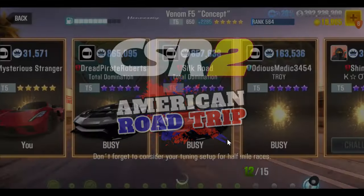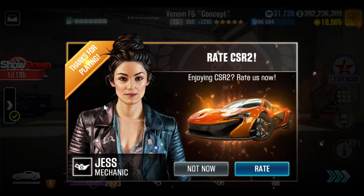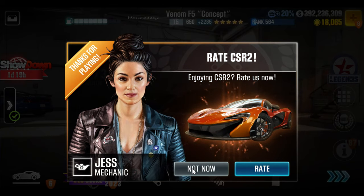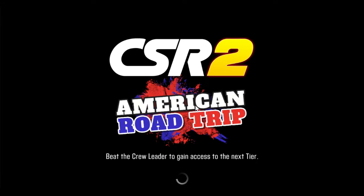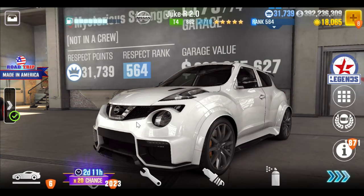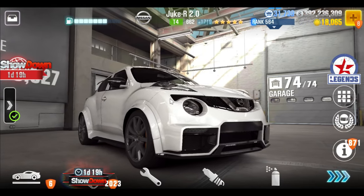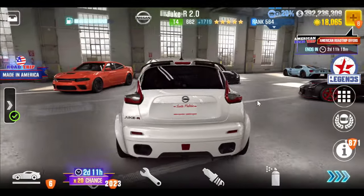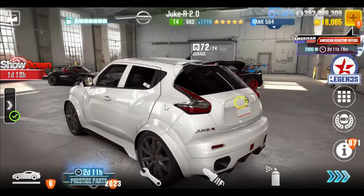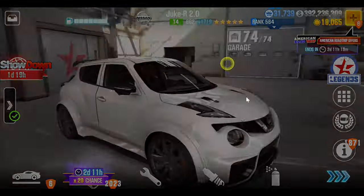The Venom F5 Concept stands out in the low PP high EVO category because of the crazy amount of EVO it has at 650 performance points. There are other cars out there like this too — the Regera is one of them, the S7 Selene does it to some degree, the Jaguar XJ220 is another one, and the Tuatera has a Dyno-beating tune. The Juke also has a similar situation, not as aggressively different as the F5, but it's the same concept — these are all cars that can utilize this particular situation to their advantage.